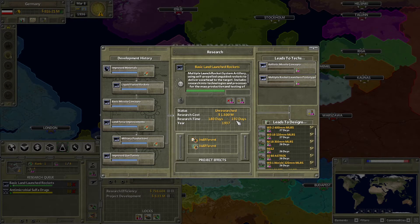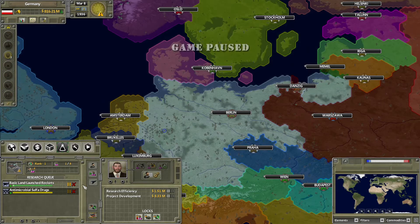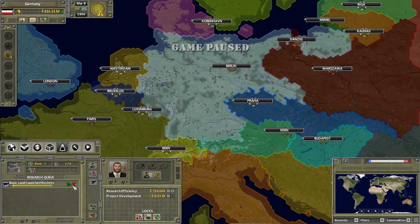Research efficiency is how efficient you are at the actual researching process. There's a research time range like 180 to 192 days because you cannot predict the exact day you'll figure something out — your researchers give you an estimate. The lower your research efficiency, the wider the range and the higher the time. The higher your efficiency, the smaller the range and the lower the total time. 100% is the best balance, but you can drag it up to 200% to help research time, though it may not justify the price.